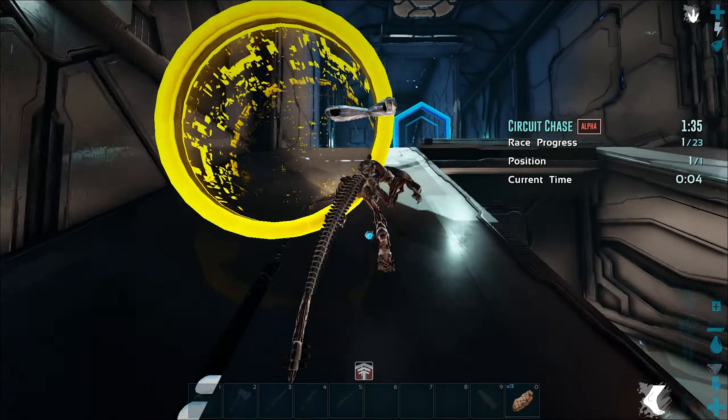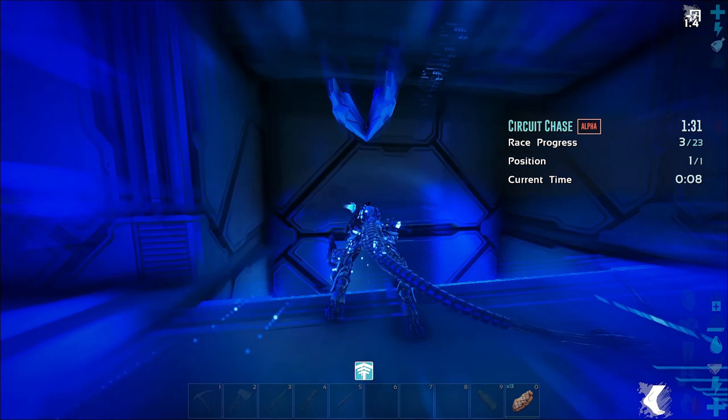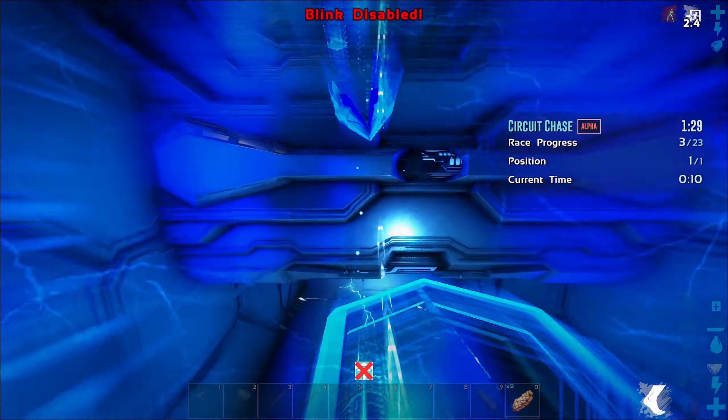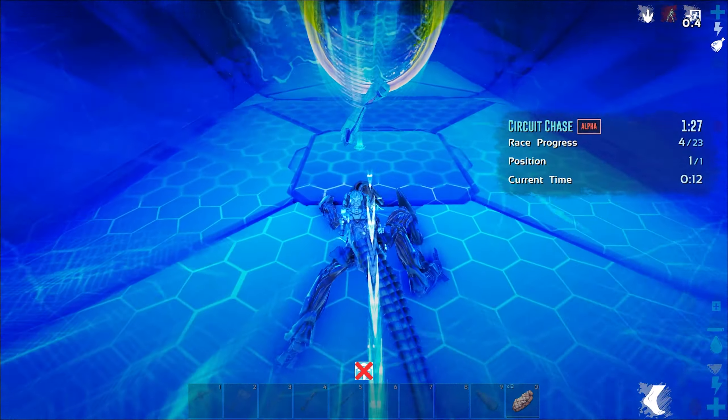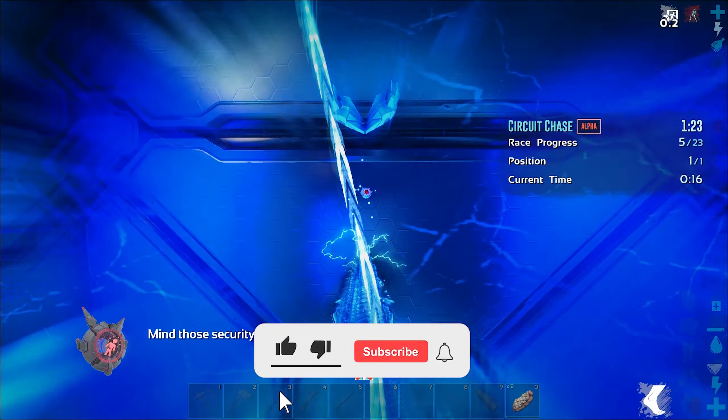Then it's pretty simple through here. Jump over this gap, and then you're just going to drop down here. You can always blink on this wall right here like this to get a little bit more height. You want to make sure you're holding your sprint button while going up those walls.